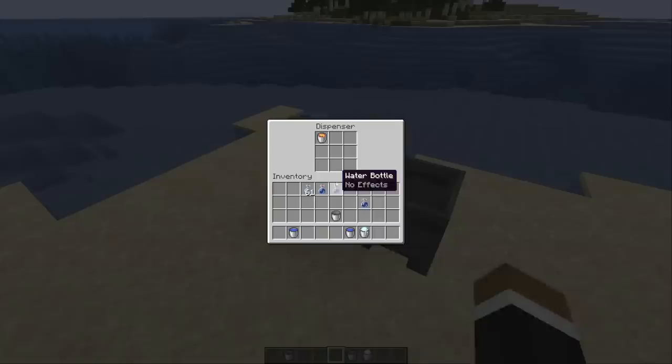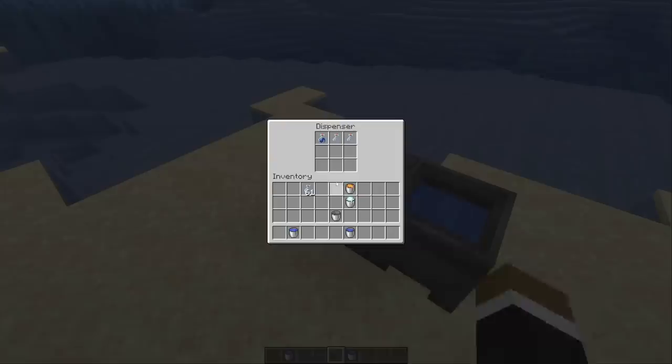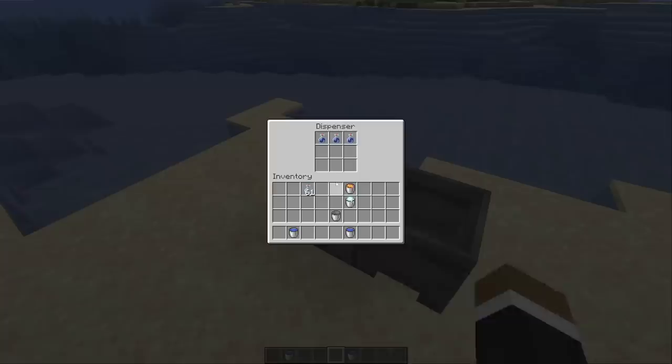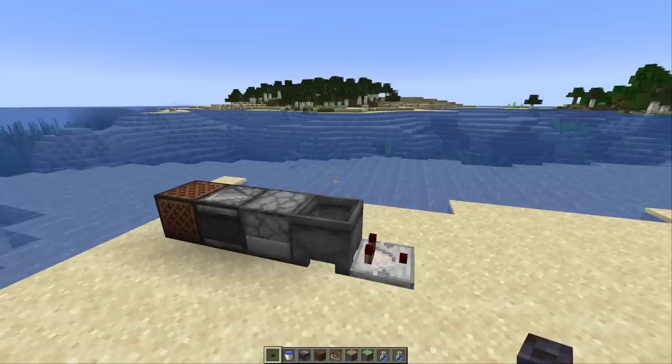We can also use glass bottles — let's actually show the powder snow real quick. We can put in three glass bottles like this and then fill the cauldron. It's actually a little bit of a randomizer right now since we have multiple in there. We can of course also have only one in there, fill it, and empty the cauldron again with the glass bottles.